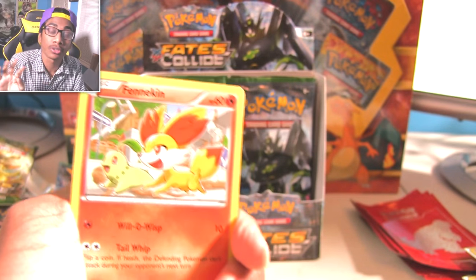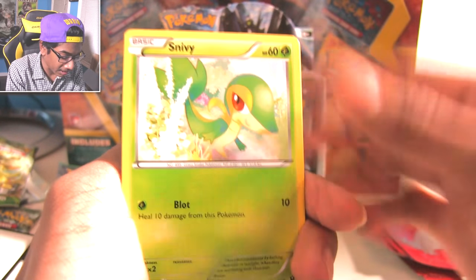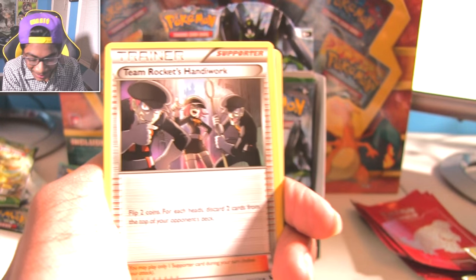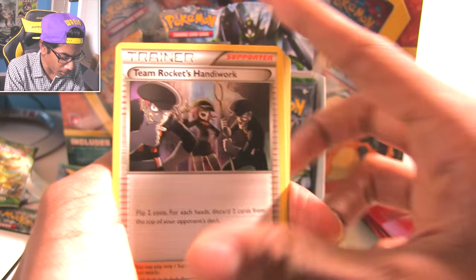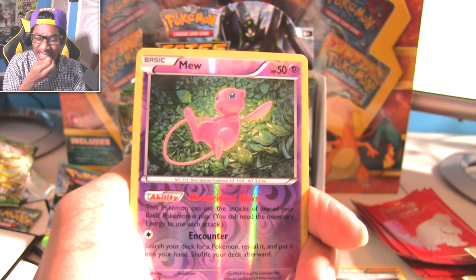Let's go - we can get a bolt in one pack. Breaks don't mess with holos - they're in their own league. Fennekin, Solacis - I still think that's shiny. Snivy, Meowth, Girafarig. Fairy Garden - just a bunch of flow out there. Team Rocket's Handiwork - what are you doing in the handiwork section? This is actually Fates Colliding.